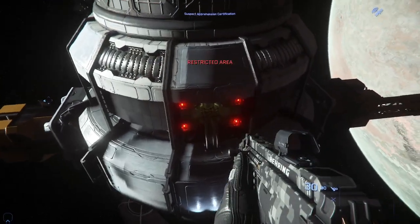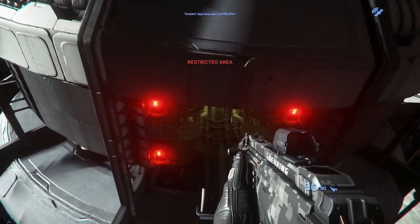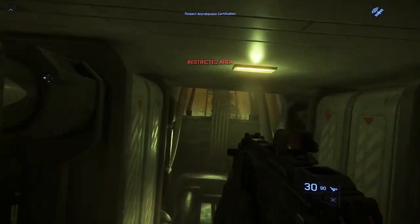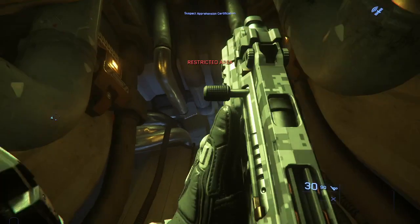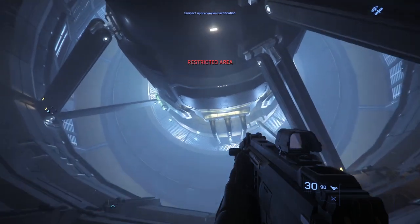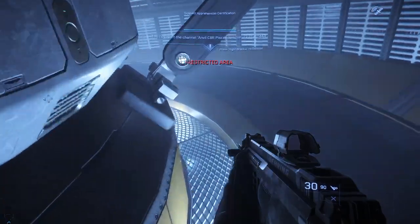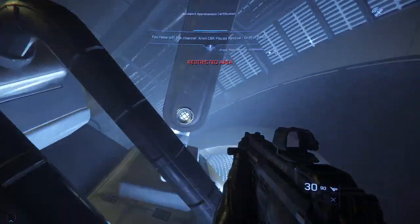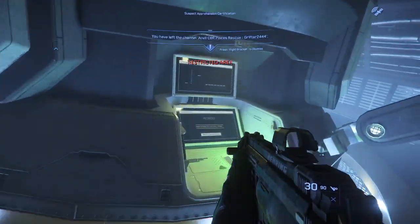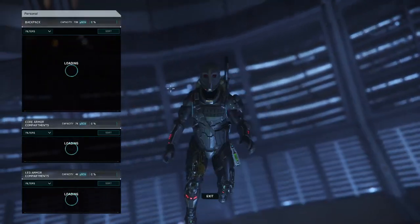Now we're gonna make our way in. I recommend using your gun as a way to guide you — wherever your gun is pointing is where you're going to go. If you don't have a gun, don't worry. Make your way down and find the terminal. There's the terminal — put your gun away and open up your menu.